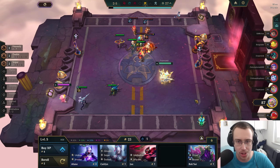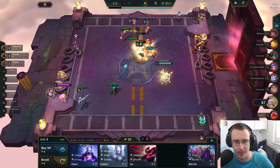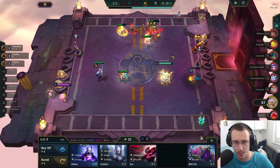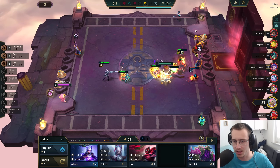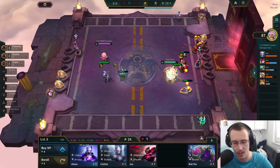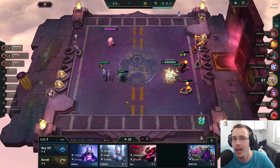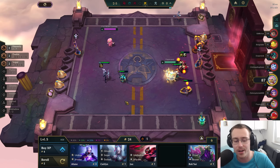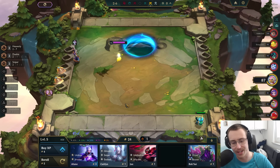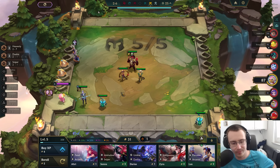This one is going to be a win — lose, win, lose, win. Good start! We did kind of spike a lot with Volibear so I'm feeling confident. This guy somehow has more HP than us but it's okay — we're going to be over 30 gold.